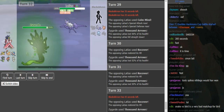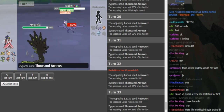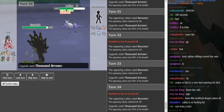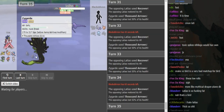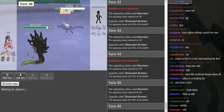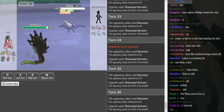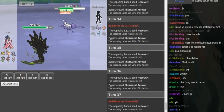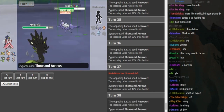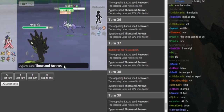If Zygarde runs out of Thousand Arrows, Lati is also running out of Recover PP. He has 9 Recovers left and Thousand Arrows has 6 PP left — so Recover has more PP than Thousand Arrows. Eventually Zygarde will have to struggle if it stays in, but Lati will only have around 3 Recovers left when Zygarde runs out. There's also the chance TDK gets a crit. He got a lower roll — 47%. Black Elvin needs these lower rolls. 5 Recovers left, 2 Thousand Arrows left.